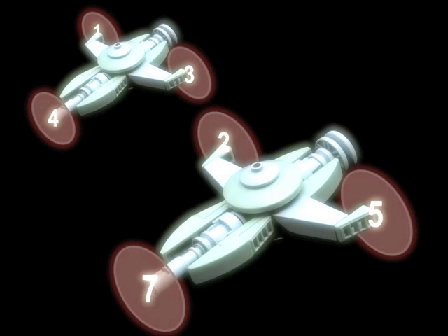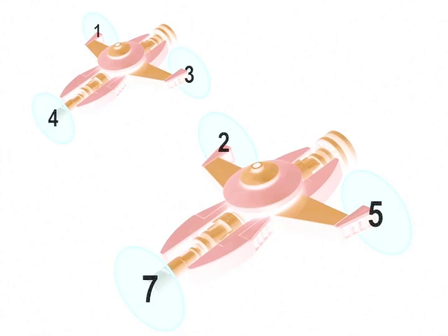1 plus 3 is equal to 4 on the back Vulture droid. 2 plus 5 is equal to 7 on the front Vulture droid. To destroy an entire formation like this, all of those numbers have to be different.